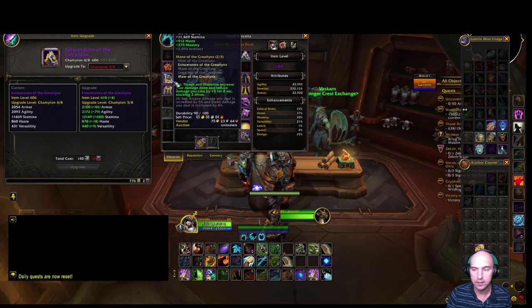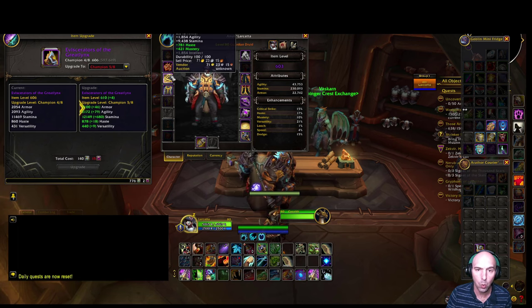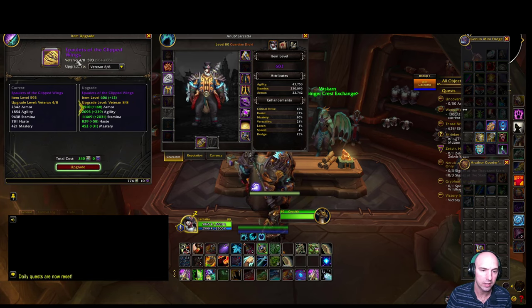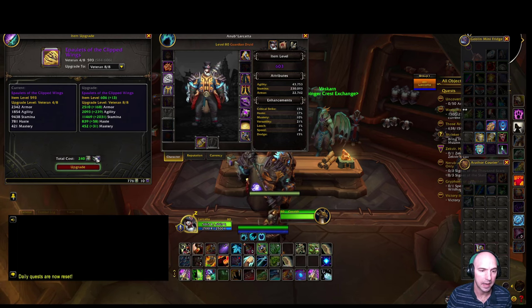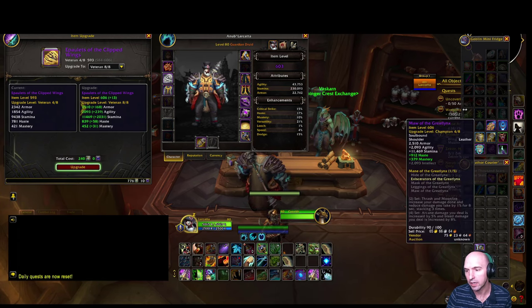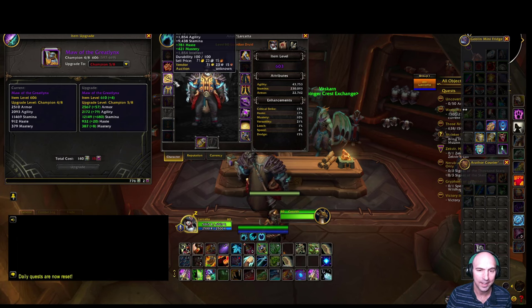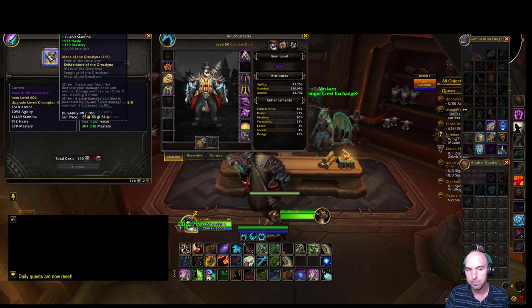One thing I've learned: say for instance this haste/mastery shoulder piece was an upgrade - it's a veteran piece. I could take it and upgrade it to the maximum on veteran without spending any of my carved harbingers, only my Valor Stones. That's because the piece currently in my shoulder slot is already upgraded to a higher item level of 606, so I'm able to upgrade this without using any crests, which is nice because you're not wasting crests.